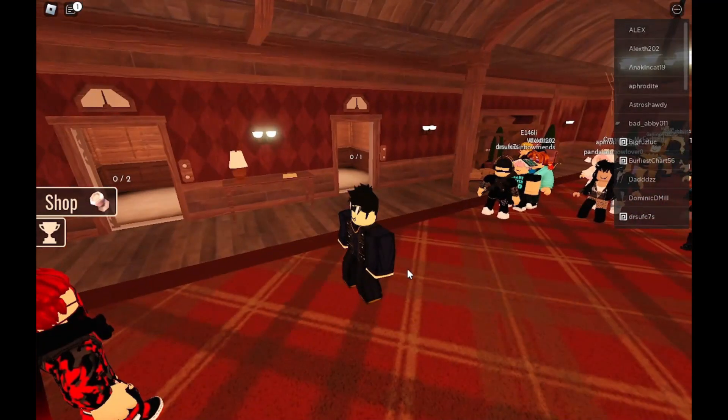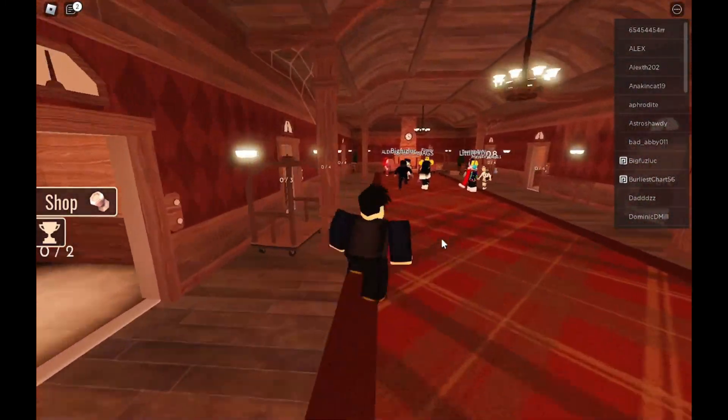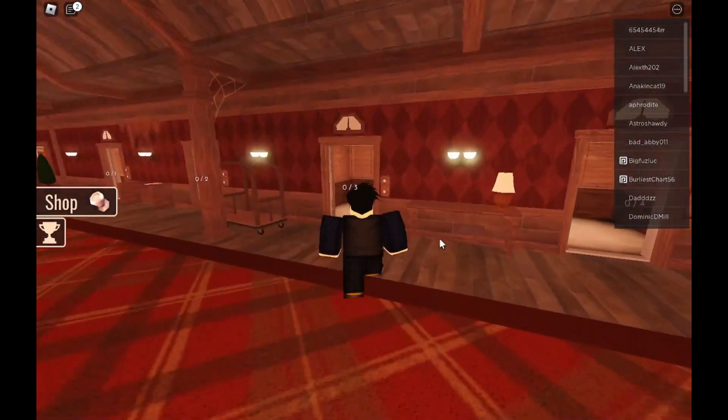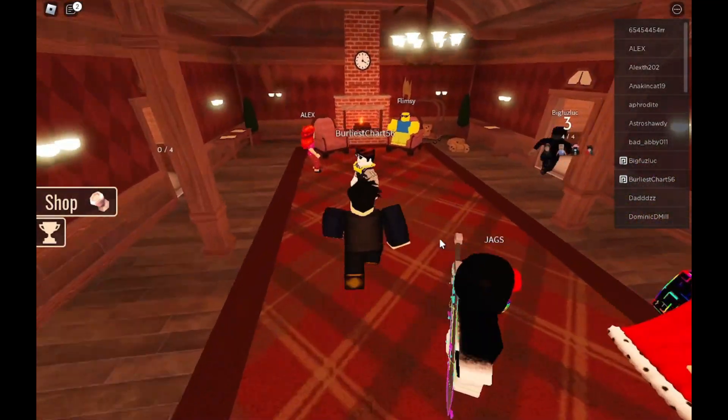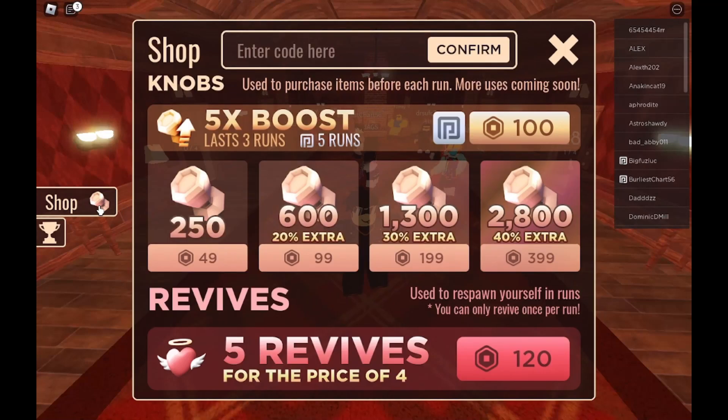As you guys can see, we are in Doors. Now it's time for me to show you every single code there is in this game. If you don't know how to redeem codes, just click on the shop button right here, and where it says 'enter code here,' that's where you enter all the codes.